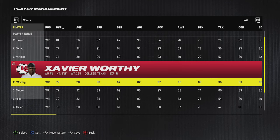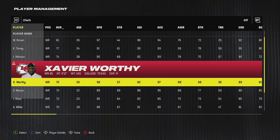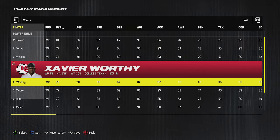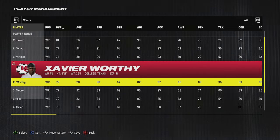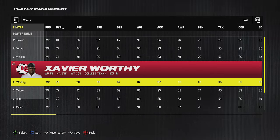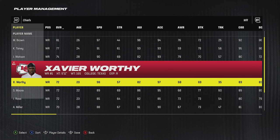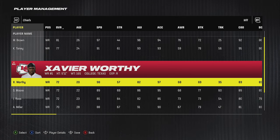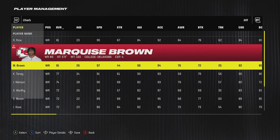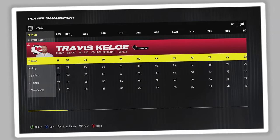They have Marquise Hollywood Brown, who they just traded for, at 97 speed. The real reason I'm making this video is they traded with the Bills to move up and get Xavier Worthy — I don't think the Bills made a great decision there. Worthy's speed isn't accurately rated yet since we're guessing, but 98 speed might be light — he probably deserves 99 since he ran the fastest 40 time in NFL Combine history. This adds speed to an offense that already has plenty, plus Travis Kelce at 99 overall.